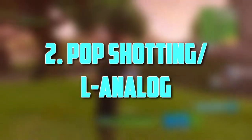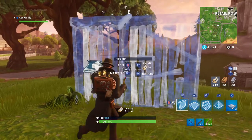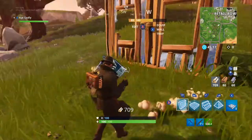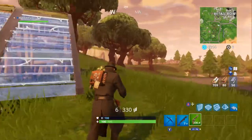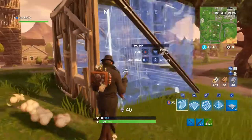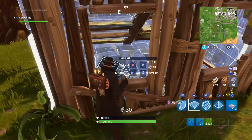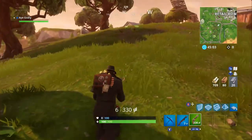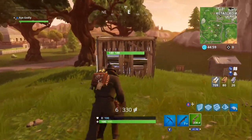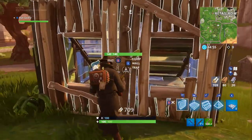Number two: pop shotting and using the L analog. For using the L analog, I'd only recommend it for small, minuscule adjustments when aiming at a target — like if someone is jumping off a staircase below you, or if you're peeking around a corner and need a tiny adjustment. Pop shotting is probably the most popular aiming technique in third-person games.